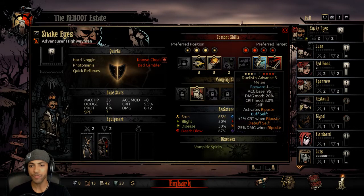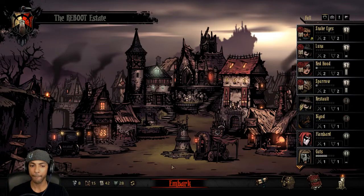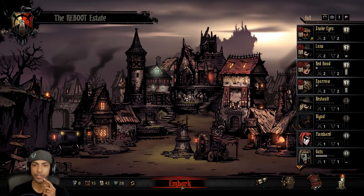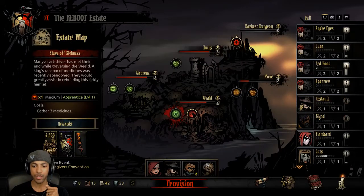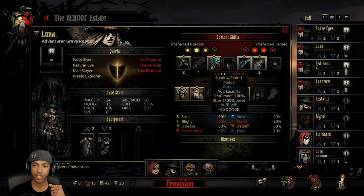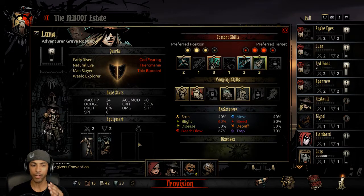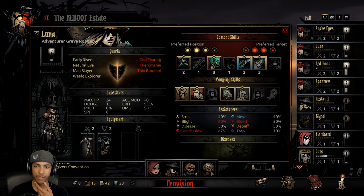We've got a little bit of Bleed just for utility. Now we just really need to figure out our lineup and how we're going to have the party positioned initially. Because this right here is for the Duelist Advance Point Blank Shot. And if we do Lunge Shadow Fade combos on Luna — we did try that prior and it does actually synergize with Sparrow, to have a little bit of a stun. So that might be useful.